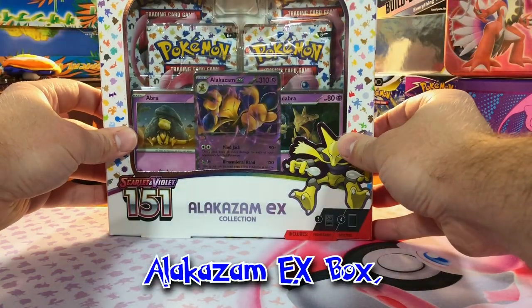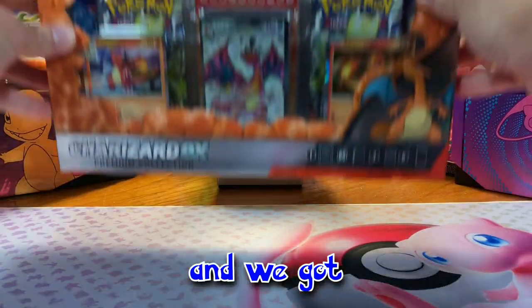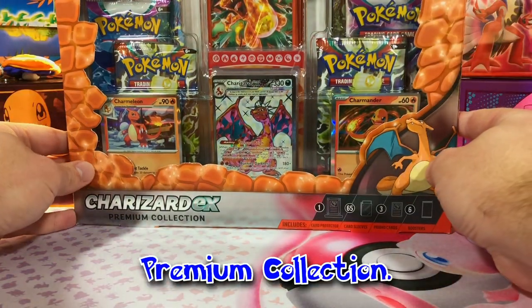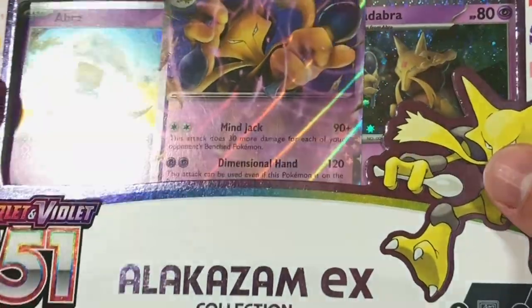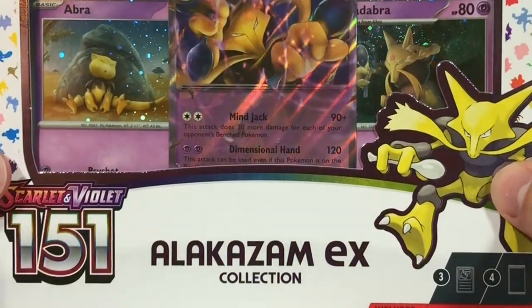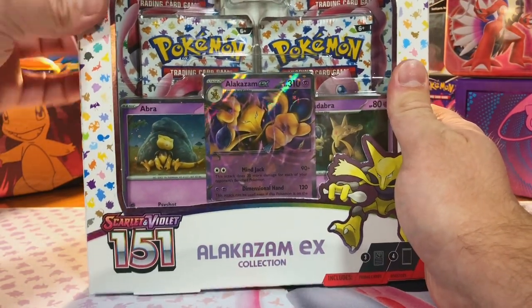Today we got the Alakazam EX Box, we got the Zapdos EX Box, and we got the Charizard EX Premium Collection. Let's get into it. Hey everybody, welcome back to the channel. Today we got our EX Boxes from 151, as well as the Charizard EX Scarlet and Violet Box.